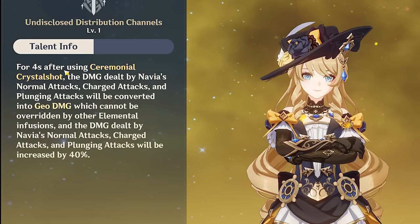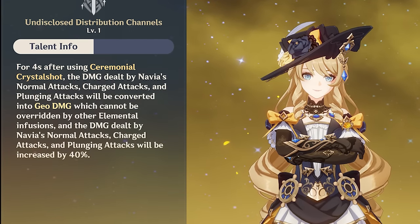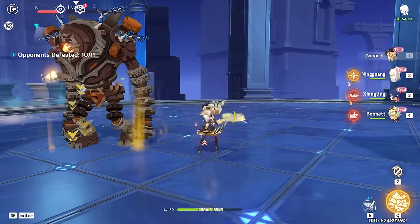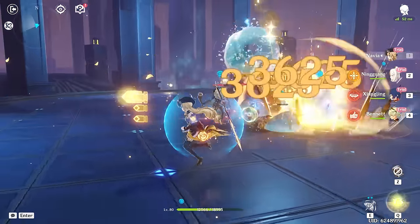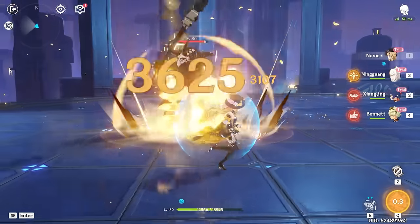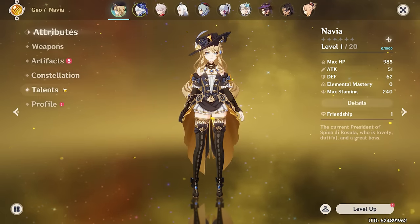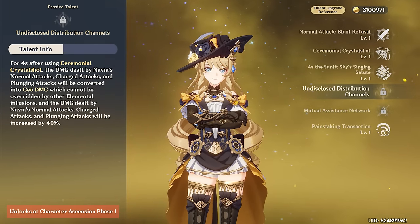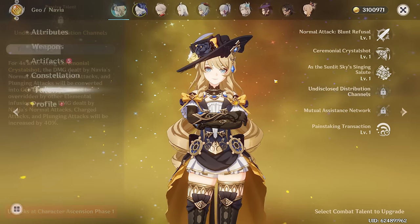Unfortunately this passive doesn't last very long — it only lasts four seconds. However, it does increase your normal, charged, and plunging attack damage by 40%, letting Navia stay on-field a little longer and deal a bit more geo damage, although her Elemental Skill scaling is what's dealing most of the damage. You'll notice her normal attacks and burst just don't hit as hard as her skill does, but they're very nice for getting up those stacks. And that is Navia's kit — a simple but slightly complex one. I love her E ability, her burst makes it a lot more fun, and the ascension passive unlocking geo resonance and on-field geo damage to make her your main DPS is a lot of fun.